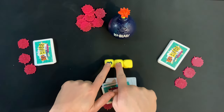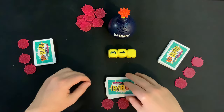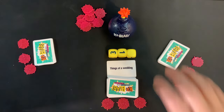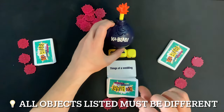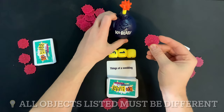Most of the time you're going to roll numbers. When that happens, you count up that number — right now it's 4 — then you flip over the top card of your deck. So if it says 'things at a wedding,' you need to name 4 things you'd find at a wedding. You want to do this as fast as possible, because if the timer blows up and goes kablab, you lose one of your health tokens.